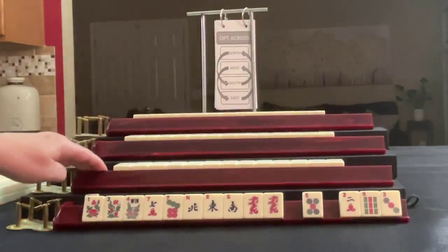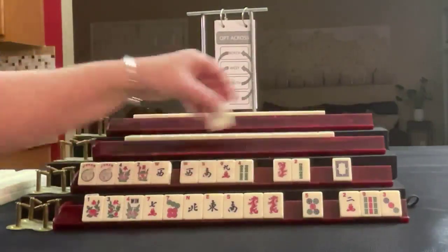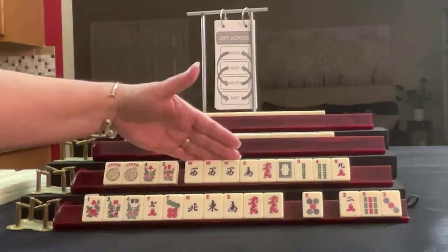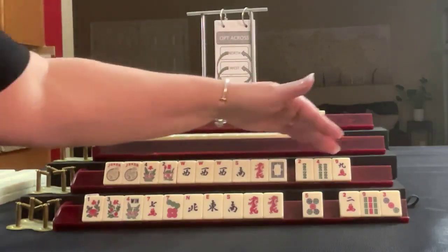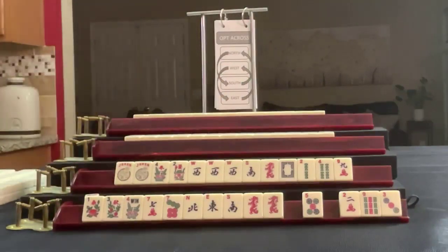Let's see what we can do for Player 2, also known as South. Two Jokers. Pair of Flowers. Pong of West. A South, a Red and a White. Two, four, nine — or two, four, and Bams in a single nine. If these were your tiles, what would you focus on? And what would be your first pass?